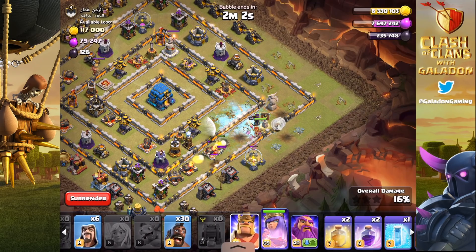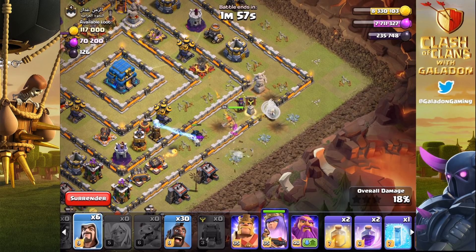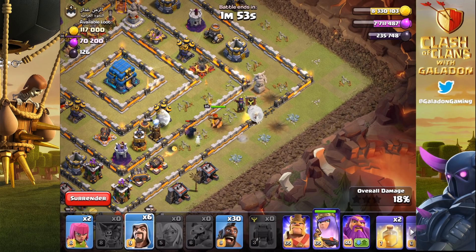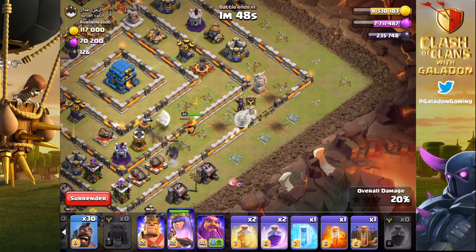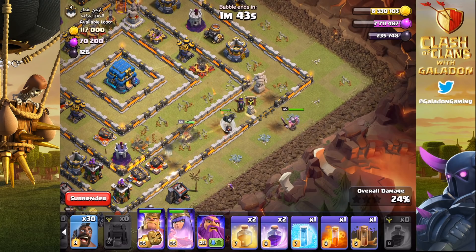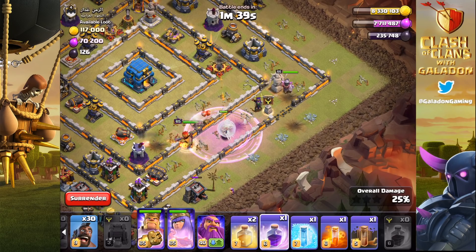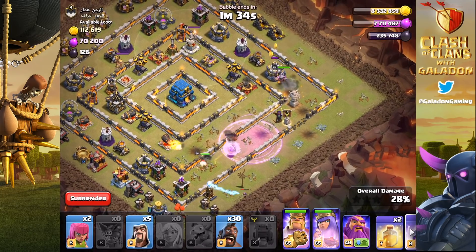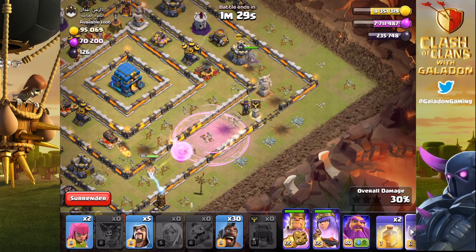If you remember me talking about this in previous episodes - when you go after these anti-two-star bases, these box bases with the town hall in the very center, this is what I've found is the most effective strategy: funneling in one direction or one arm of the V with the archer queen, which is exactly what's happening here. Then the barbarian king comes in later, and notice there will not be a healer switch because the archer queen is taking a lot of damage. The barb king moves off to complete the other leg of the V on the opposite side.